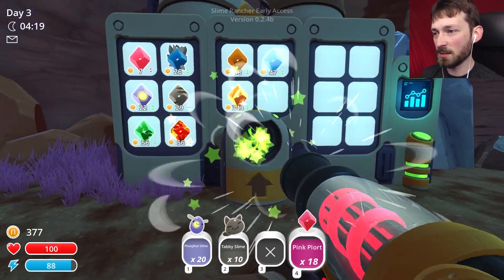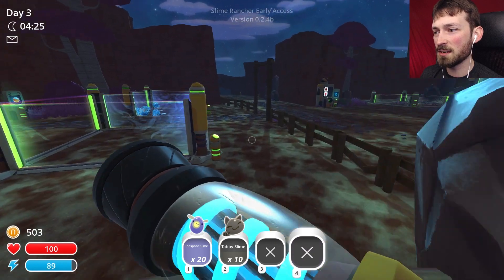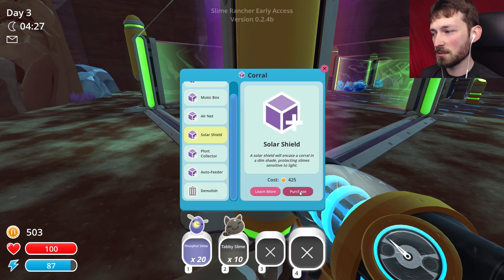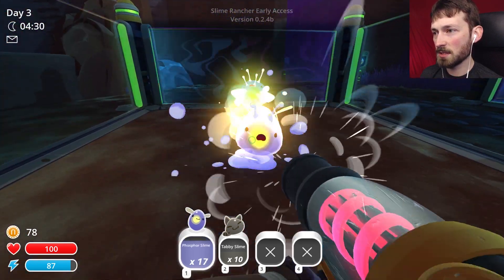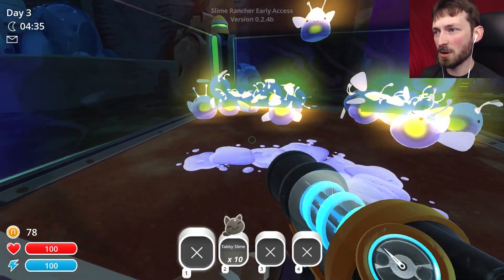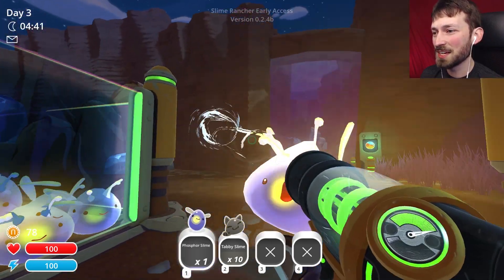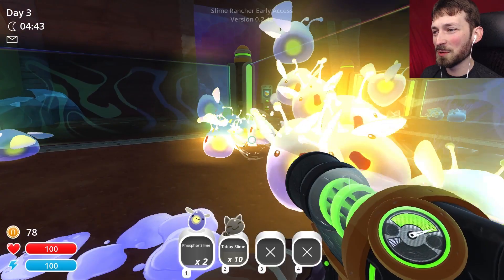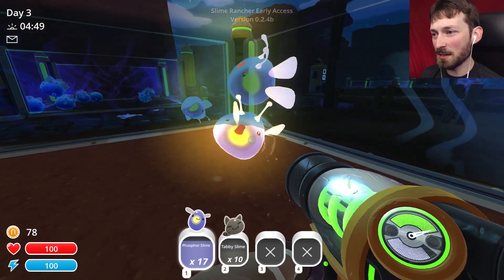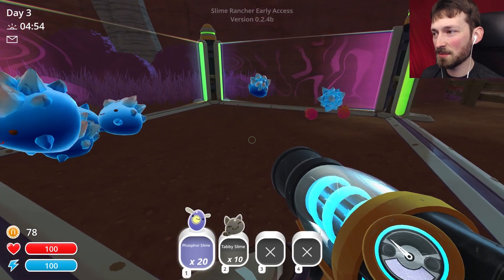We're gonna drop off all our plorts. I don't know if I want to get a jetpack or the sun shield - I think I want the sun shield because then we'll get more plorts. If we get the solar shield, we can start doing this and hopefully they'll be safe. Oh no - so many phosphor slimes are getting out. We need to make the walls higher - everybody back in, Ghostbusters style!